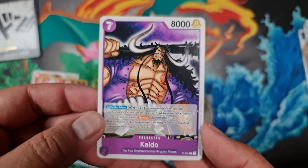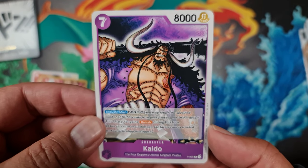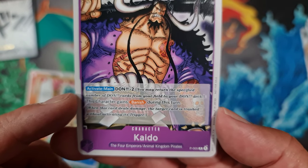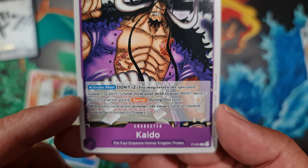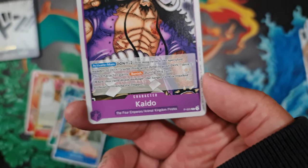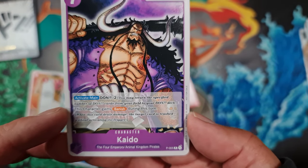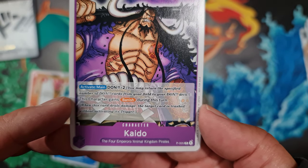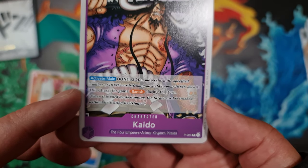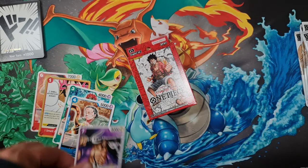The final promo card is Kaido — the leader in the purple starter deck. He's 8,000 power but a huge seven-drop. His activated ability during your main lets you return two Don cards from your field to your Don deck, reducing what you can play with by two, but late game you'll get those back next turn anyway. He gains Rush and Banish during this turn, meaning when this card deals damage the target card is trashed without activating its trigger. Pretty cool.